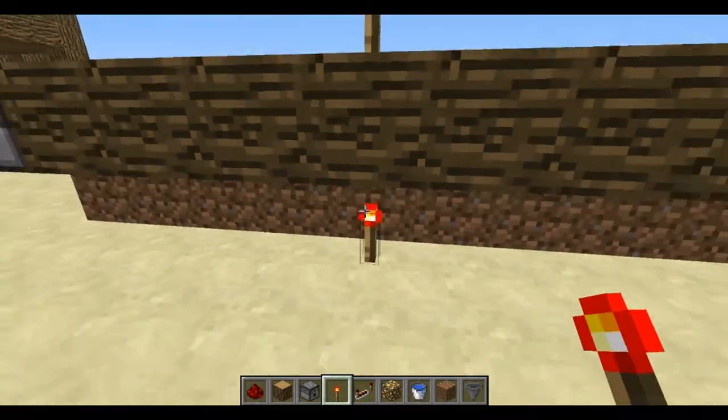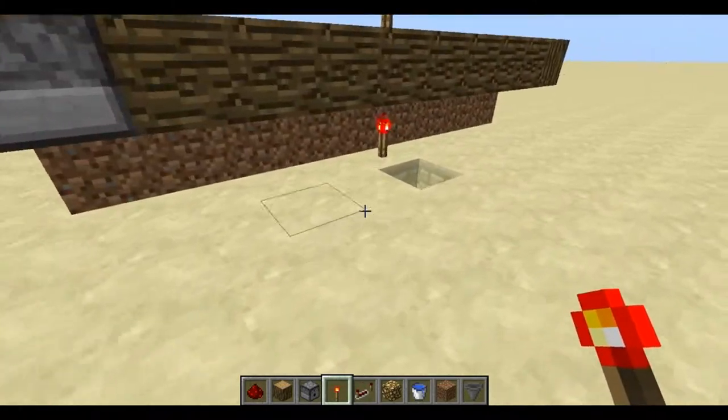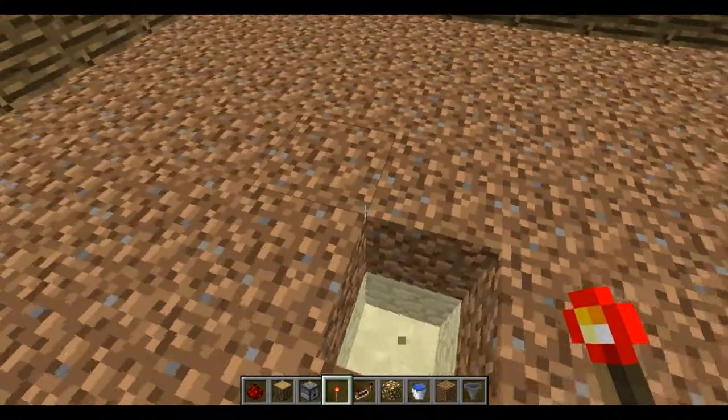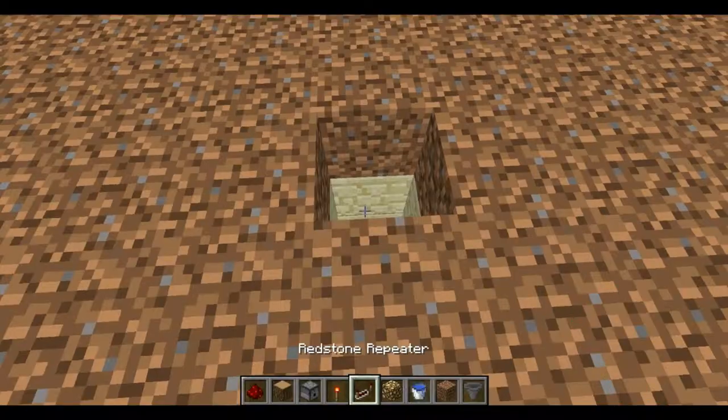Then you're going to want to put a torch right in the middle here, and there's going to be another torch under that. It'll look like this, and then you just need to have a button right there.